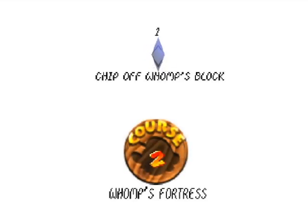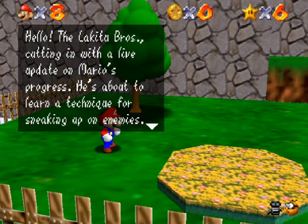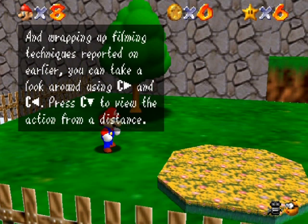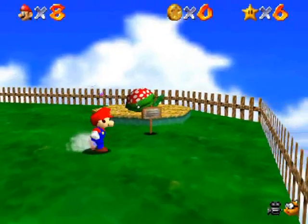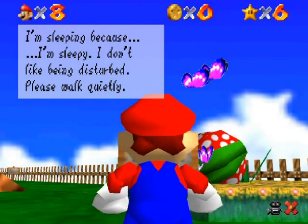In Whomp's Fortress, the in-game Lakilester brothers cut in with a tutorial: the trick to sneaking up on enemies is to walk very slowly to move quietly. They're teaching you about the piranha plants. The sign says to walk quietly next to the butterflies, and if you run past a piranha plant it'll go crazy and start chomping at you — but when you walk away it goes back to sleep.